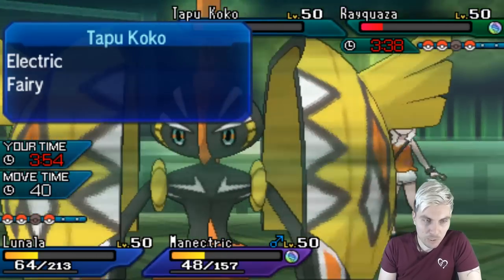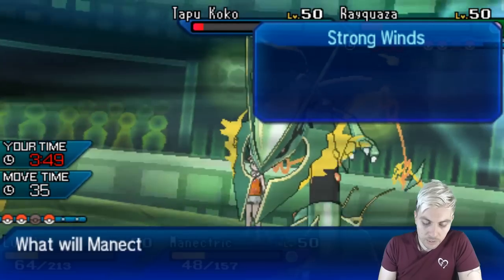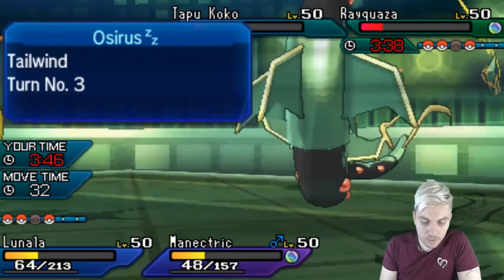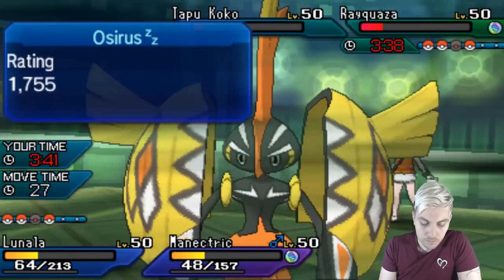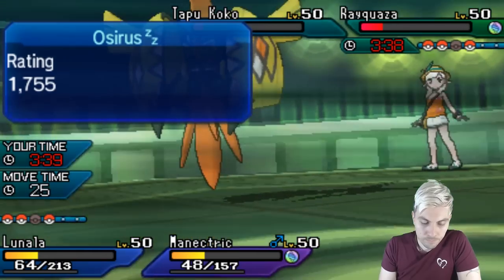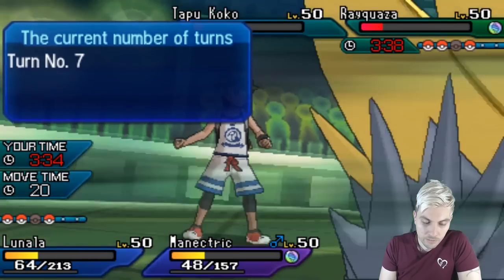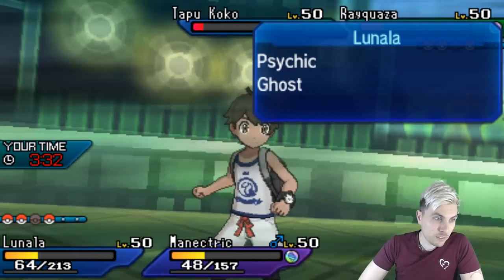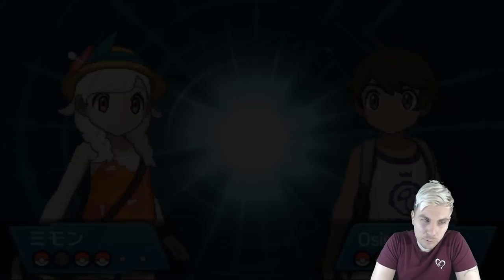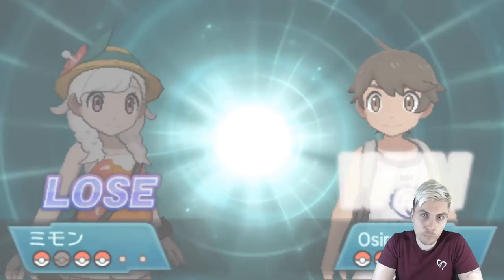We do have to worry about Extreme Speed from the Rayquaza. Z-move into the Ray — we could just protect Manetric here. I'm going to go for it because if we do, then it means we get the Rayquaza. We just see a foul play. From that point we're all right — kind of closing it out. We just get Kyogre onto the field and there's not very much my opponent can do. They can Extreme Speed us but they are Intimidated.